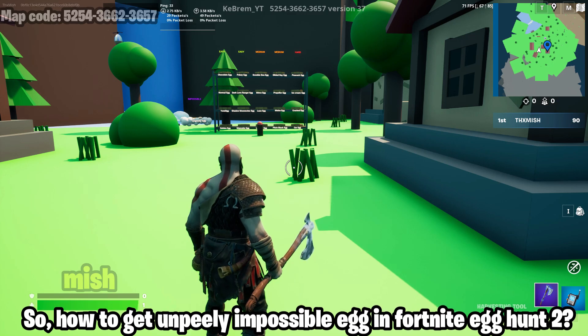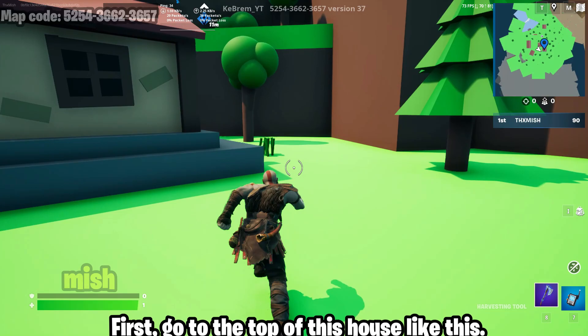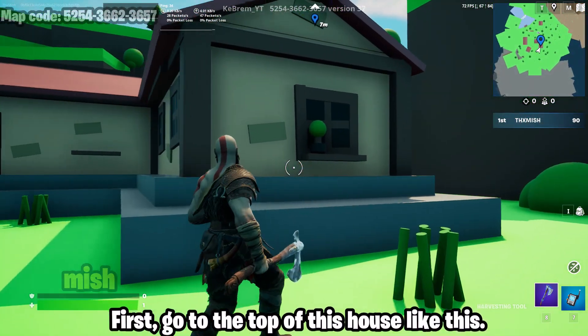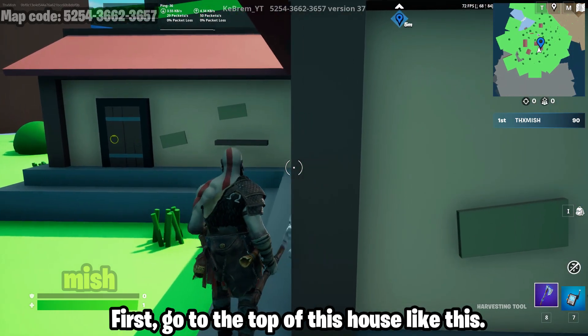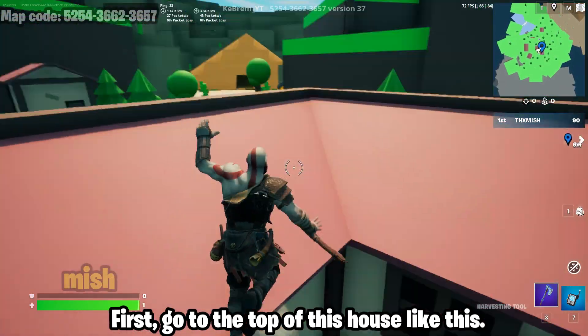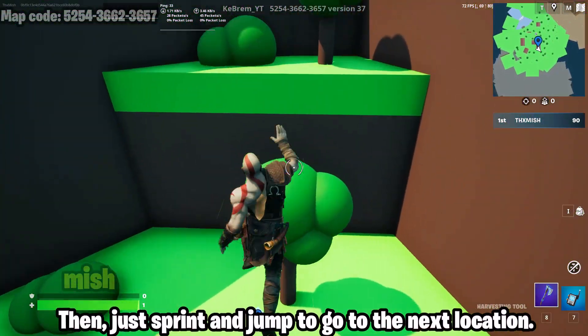How to get the unpeely impossible egg in Fortnite Egg Hunt 2. First, go to the top of this house, then sprint and jump to go to the next location.